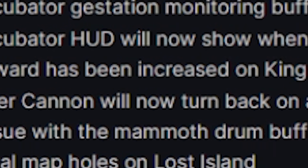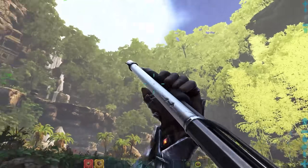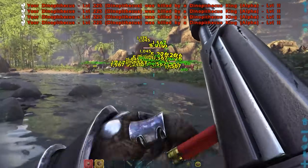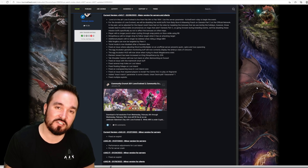Element reward has been increased for the King Dinopithecus by 33%. Of course that's the only way you can obtain element within Lost Island in ARK — that's the only way you can get that resource — and now you can get a nice extra third on top.